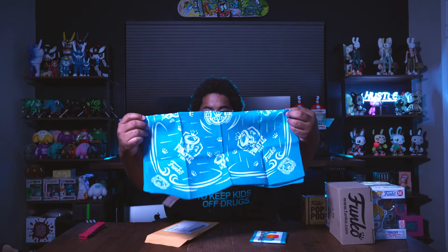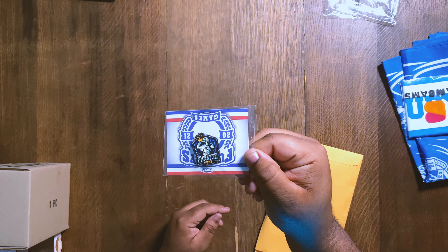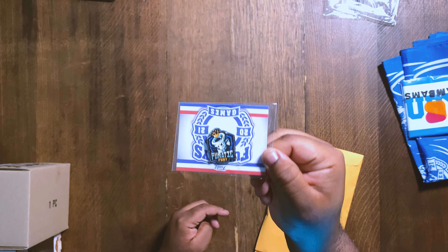Also inside there are these little bam-bam inflatable sticks that you see at games. I'm not going to open them right now because you have to inflate them. Can't forget about the pin either — it's a pretty cool looking pin. I like the backer as well. That is the Fanatic Fury logo right there, pretty cool.